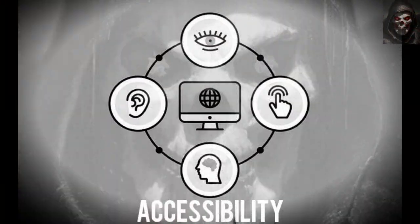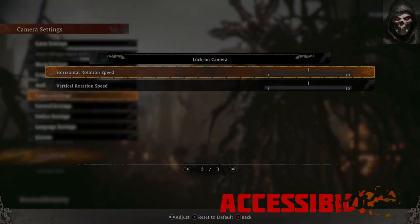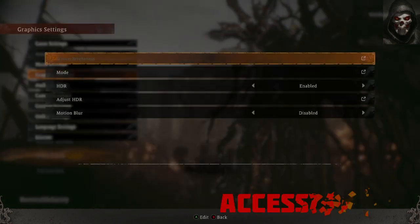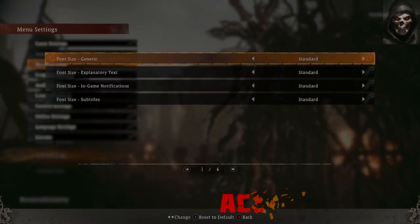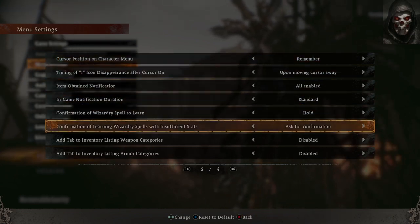First up is accessibility. With regards to accessibility, there is no difficulty option, but instead the game opts for options like automatic dash and enemy targeting. Button remapping isn't available, but it does have quite a few controller layout options.